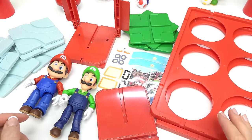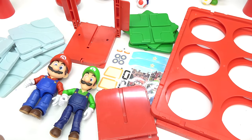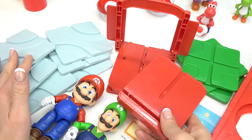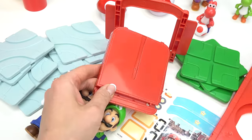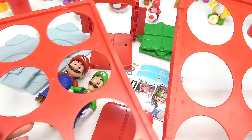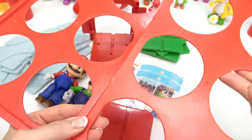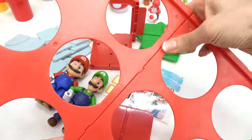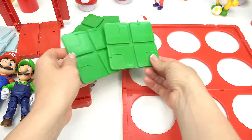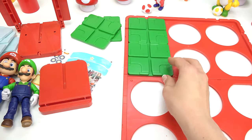Capital fans, welcome back to my channel! Today we are building a road for Mario and Luigi to get to work, and then we're going to play the Root and Go game. Looks like we've got the gray tracks, red tracks, and green tracks. Here is our base — we're going to put the tracks on here.